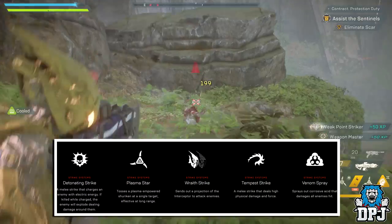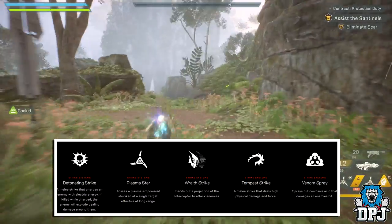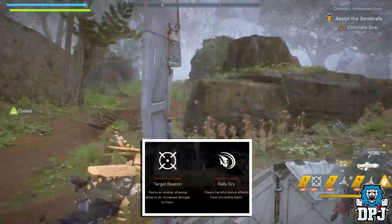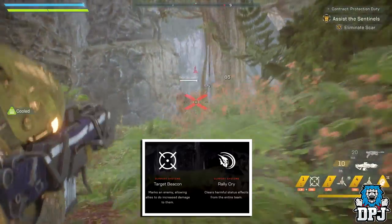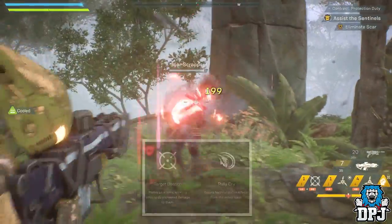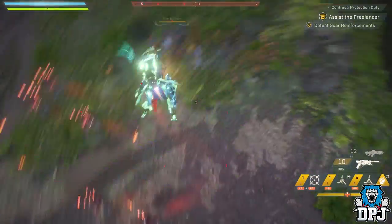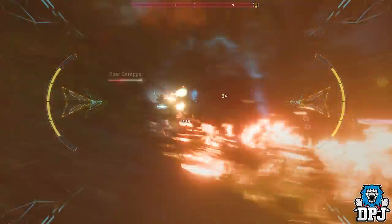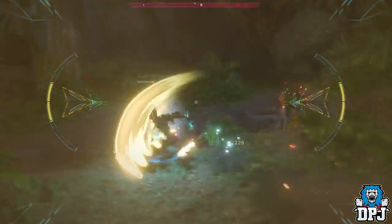Tempest Strike is a melee strike dealing high physical damage, and Venom Spray sprays corrosive acid damaging all enemies hit. The Interceptor's Support Systems include Target Beacon — marks an enemy allowing allies to deal increased damage — and Rally Cry, which clears harmful status effects from the entire team. The Interceptor's ultimate is a Blade Dancer super, wielding blades of mayhem and causing all kinds of damage to anyone nearby. This is 100% my javelin of choice going into the game.